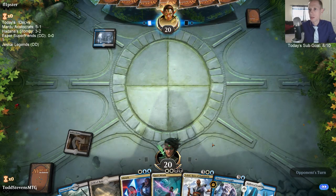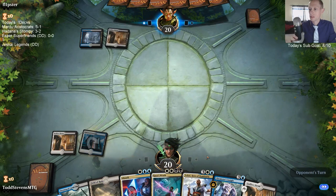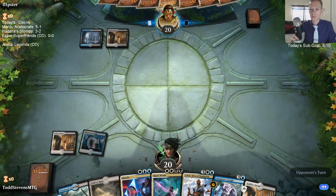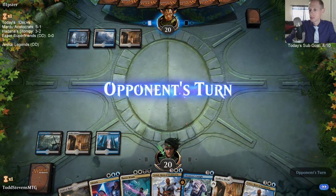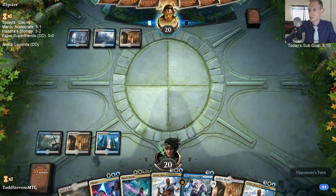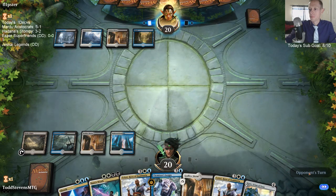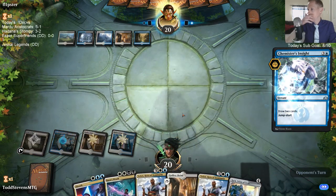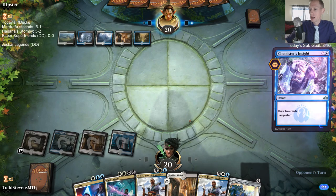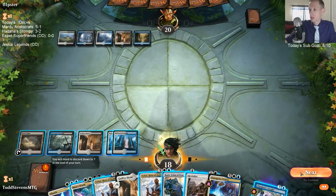So far so good - we've got Absorb on turn three and Kaya's Wrath on turn four. It looks like we're playing the mirror match. Devious Cover-Up is an exile spell so it does exile. We're going to Insight on end step - if they counter it, we get to go with the planeswalker. But if they don't counter it, it's kind of bad for us - we're going to have too many cards. They did not counter it. We have to discard.